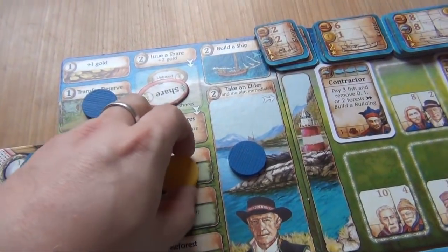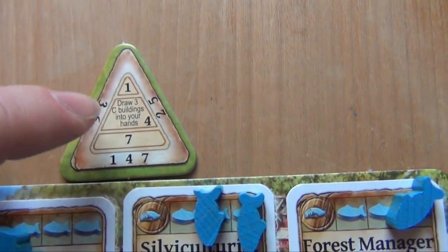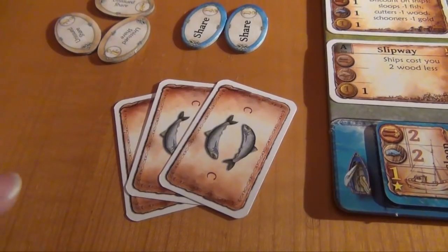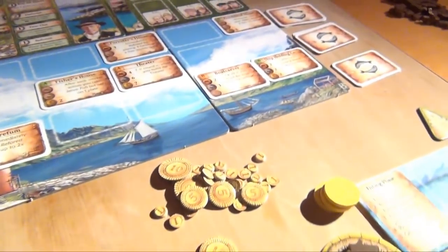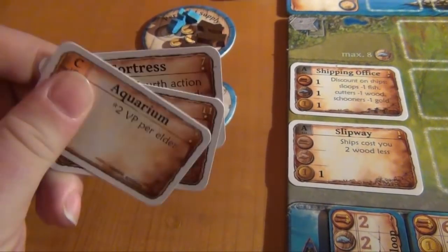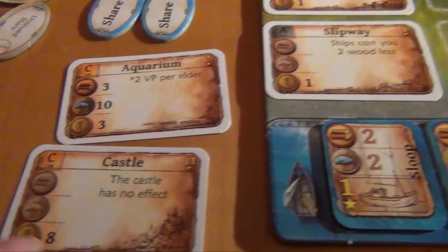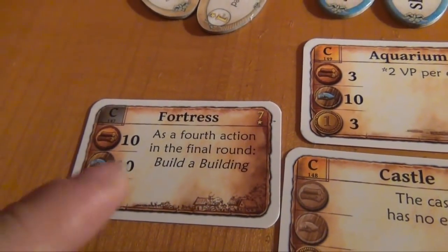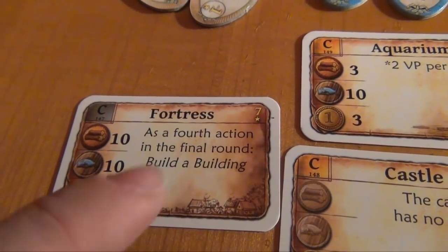Then it's the end of the round — everybody takes back their workers. We move the ship over to the number four space. Now everybody gets to draw three sea buildings into their hand. These cards stay in the player's hands, kept secret from others, and they can be normally built. From now on, when a player moves a pawn to the build-a-building space, not only can they build buildings from the display but also buildings from their hand. Let's take a look at the ones from the blue player: the aquarium gives two victory points per elder at the end of the game; the castle costs eight gold but gives eleven points and has no effect; and the fortress gives seven points, has quite a steep cost, but allows taking a fourth action in the final round — though that action has to be to build a building.